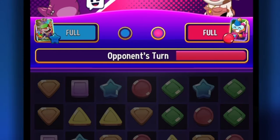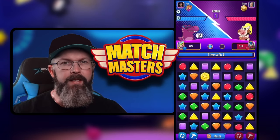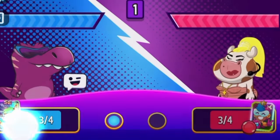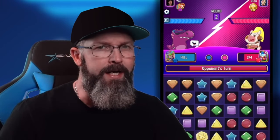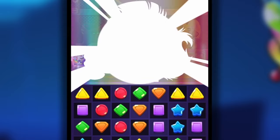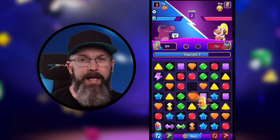Each player has one turn, so you gotta play smart — and don't think you can really plan out your move because the timer moves fast. Instead of scoring points, every tile you destroy counts as an attack towards your opponent's health bar. The more tiles you clear, the harder the hit. Activating your booster will actually pause the timer for the duration of that booster's animation, so chaining boosters can extend your round significantly.